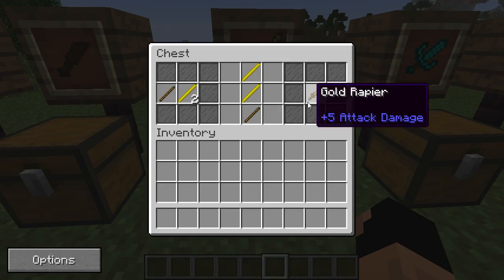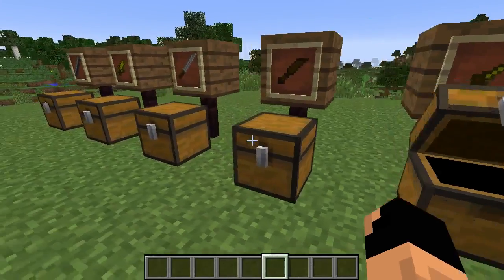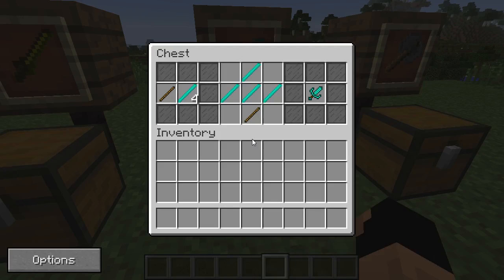The next is the rapier. The rapier is made just like the regular sword, but using gold rods instead of the actual material pieces. You can make the rapier or you can make the katana — I think it just depends on which one you like. We'll check that out in a second.